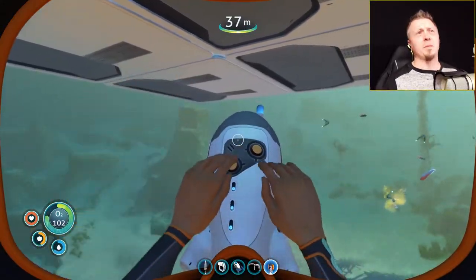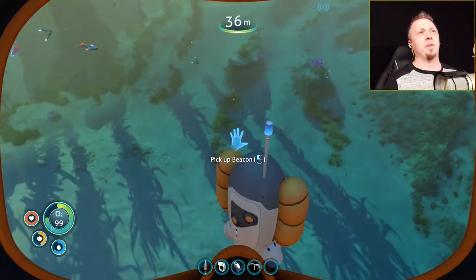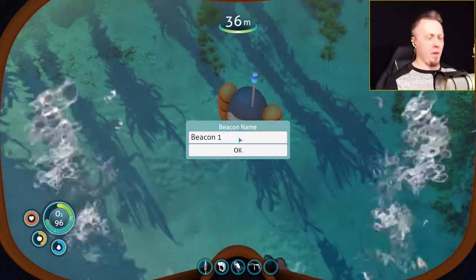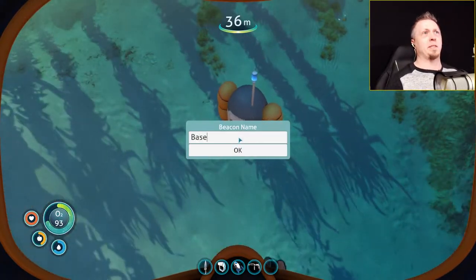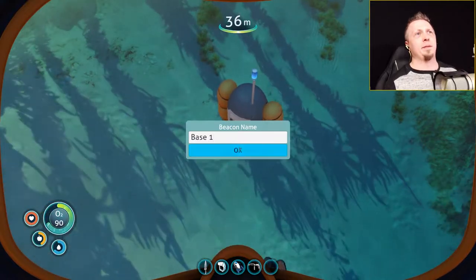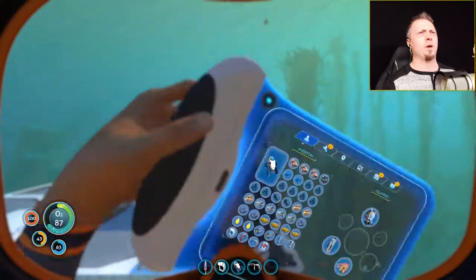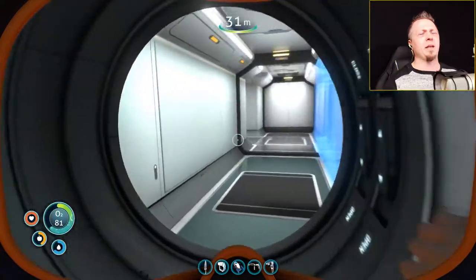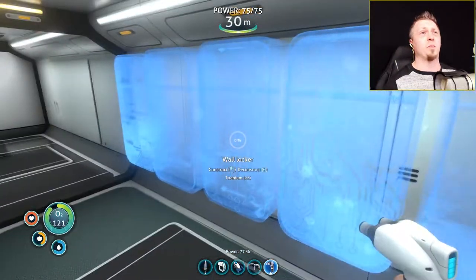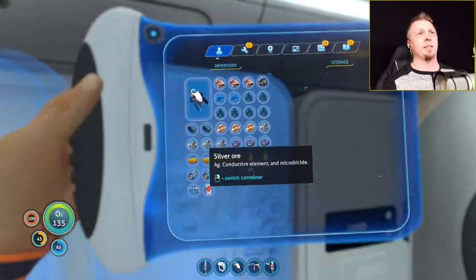I just realized I forgot to deploy my beacon and label this location. There we go — Base One. It'll probably be the only base, I really don't need to name it one anyway. Let's get my habitat builder going again and get some of these wall lockers built so I actually have some storage capacity.